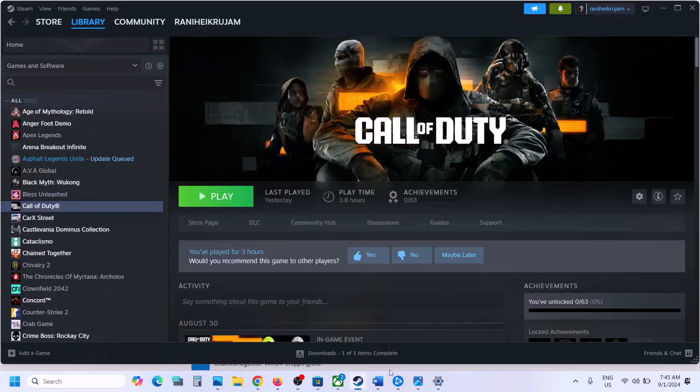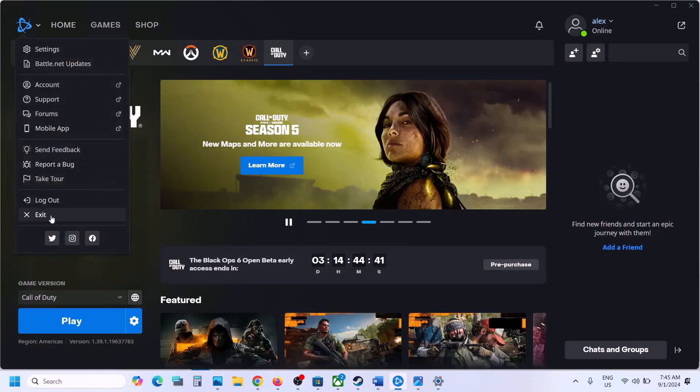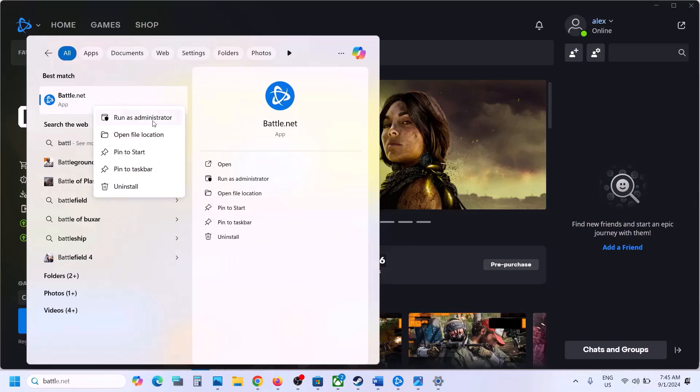For Steam, right-click and run as administrator, then check. Similarly for Battle.net, close Battle.net, type Battle.net in the search box, right-click, and click Run as Administrator, then check.